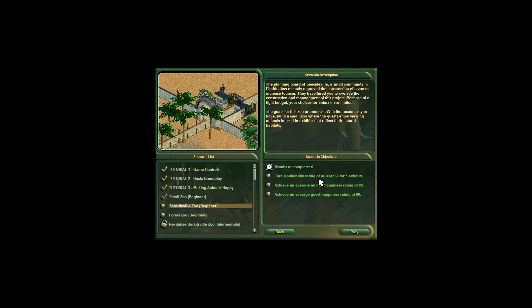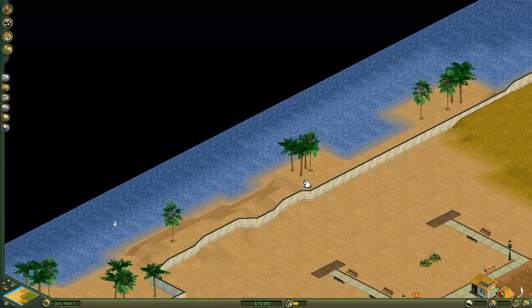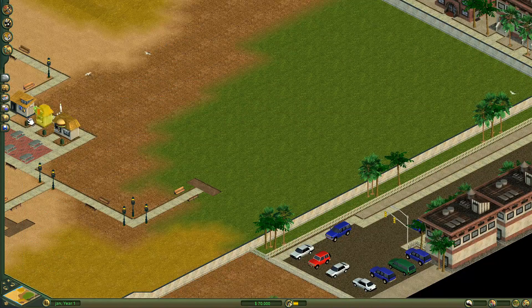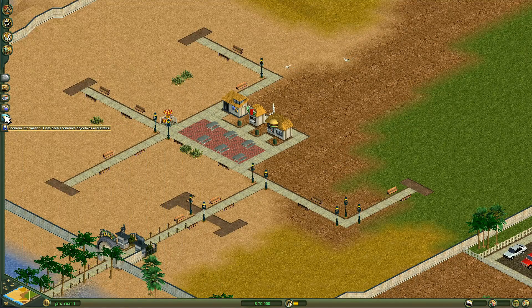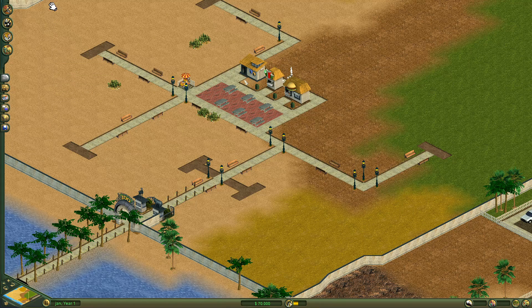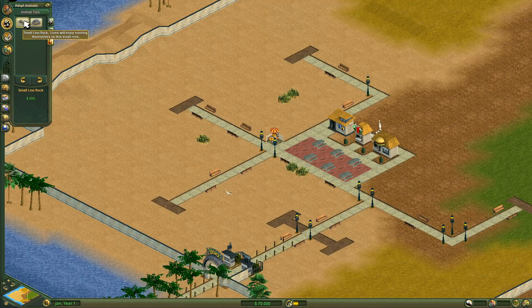In the next scenario I have to earn a suitability rating of at least 60 for five exhibits and achieve an average animal happiness of 80 and a guest happiness of 80. We have a nice city setting and a beach. There's a lot of noise — I already have the sound at zero. They've already made some spaces that look like exhibit areas, so let's start building something nice.